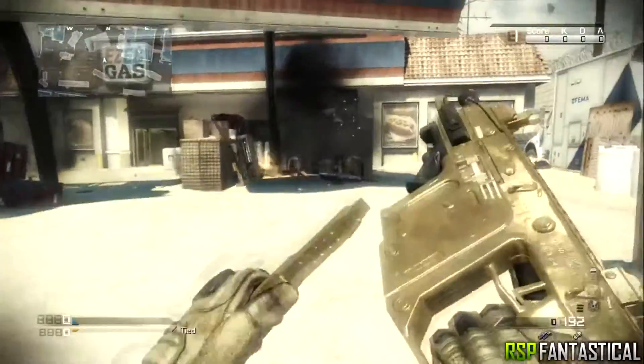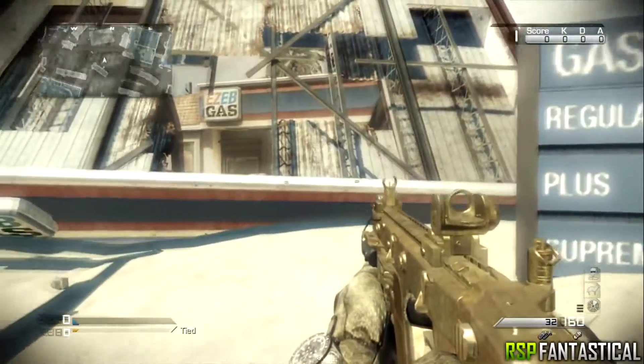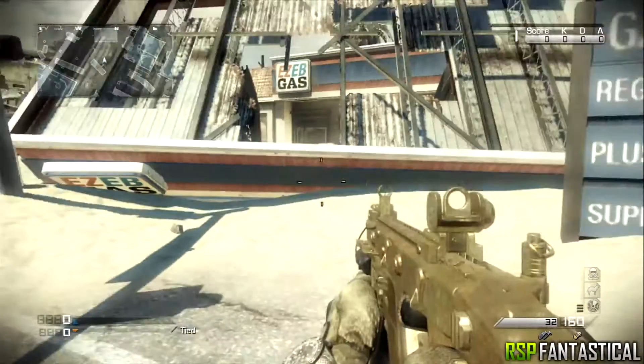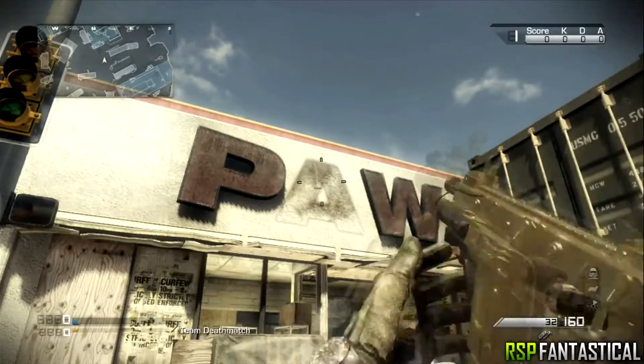I'll start off with the map Octane. This first spot is one of many you will all know, so simply shoot a clip into the gas tank and the balcony of the gas station will then fall, which can kill people who are under it. The second spot is in the same location, near these letters on the building.